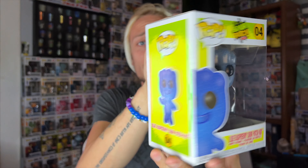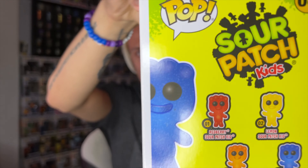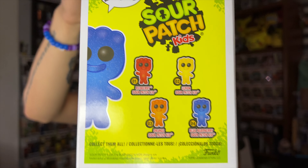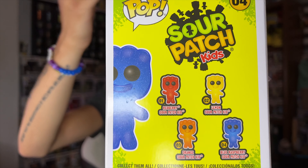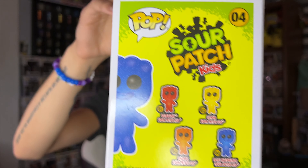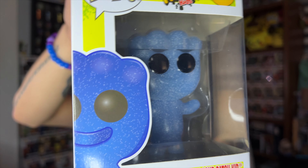I lied earlier — the red berry one is not number one, he's number two, because I forgot about blue raspberry Sour Patch Kids. Blue raspberry just takes everything. Blue raspberry anything is superior in my opinion — it's just such a good flavor. There's the back of the box; it has the original four, numbers one through four, and the fifth is the Comic-Con convention exclusive so it's not on the back.